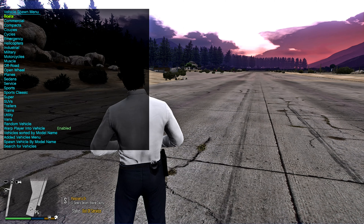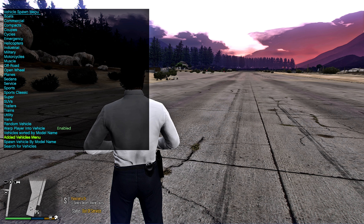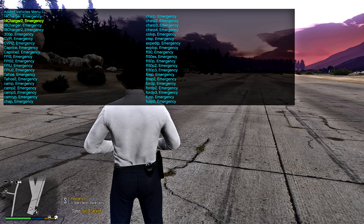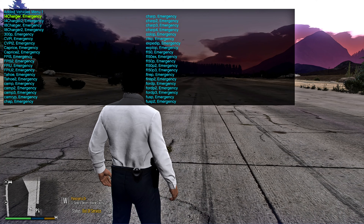Pull up Simple Trainer, go to Vehicle Spawning, and go to Added Vehicles Menu — it's the third one from the bottom. Click on that and then click on the very first 2014 Emergency Charger.